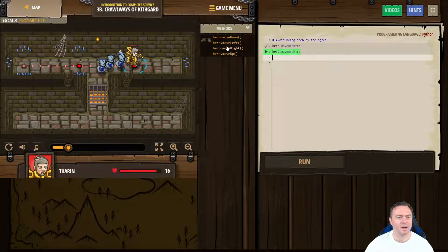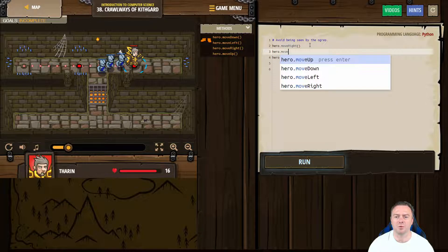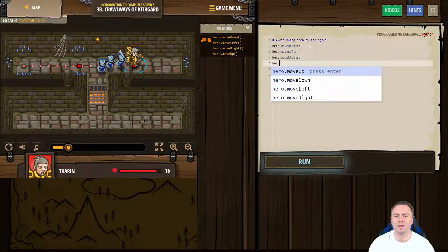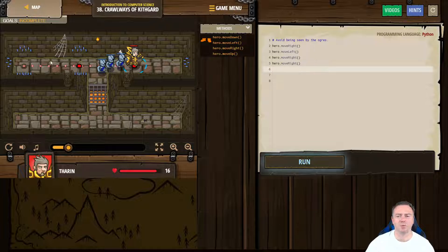What could we use with the skills that we have? It can't go up or down at that point there. So we could move right, and then what we could do is actually move back. So we could go hero.move left, then hero.move right, and then hero.move right. So what's going to happen is it's going to move right, then left, then right, and across.